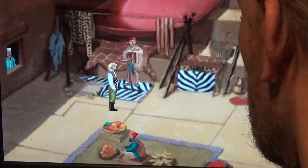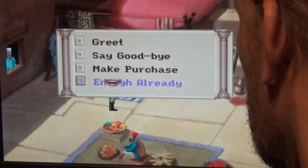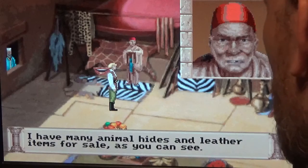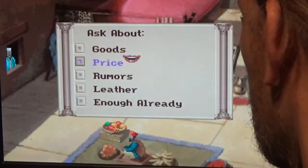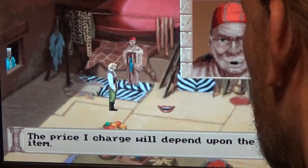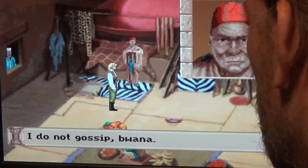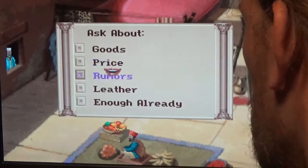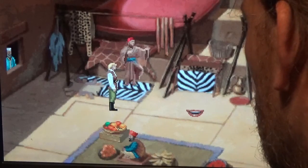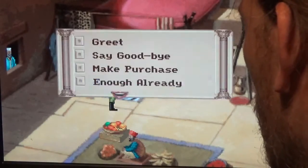Let's greet the leather worker. Missouri buona. We can't tell him about Shapir. Let's ask about his goods — he says: 'I have many animal hides and leather items for sale as you can see.' Let's ask about price — he says the price will depend upon the item. Let's ask about rumors — 'I do not gossip.' Let's ask about leather — 'I make things from leather.' There's not much to say, so let's try to buy something.